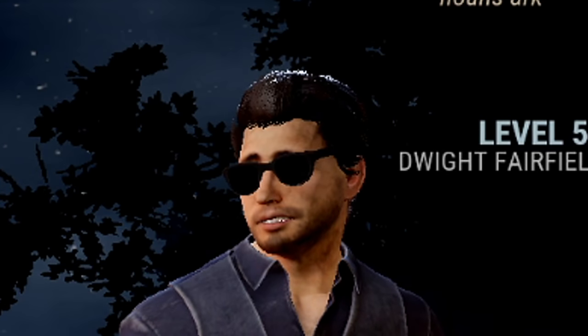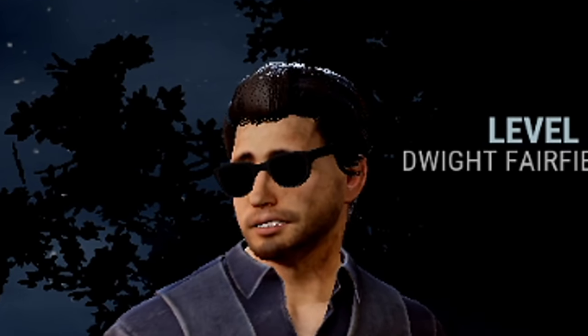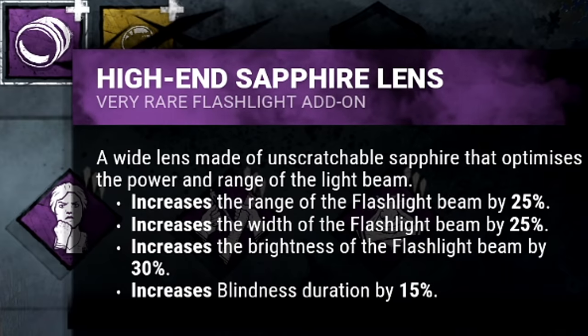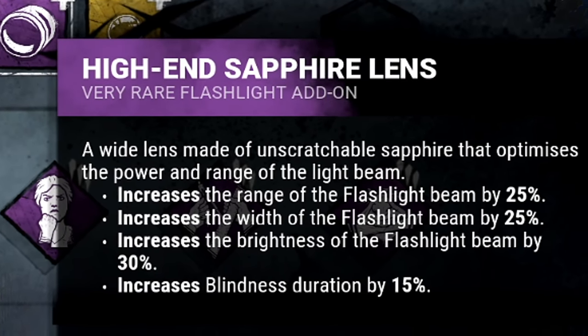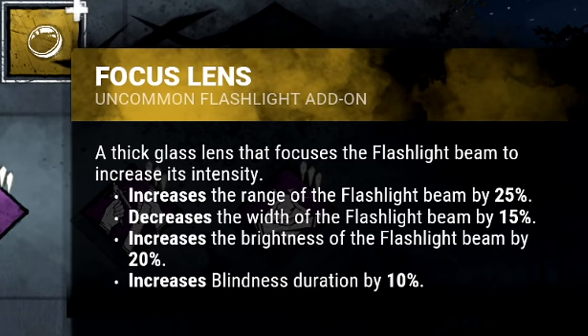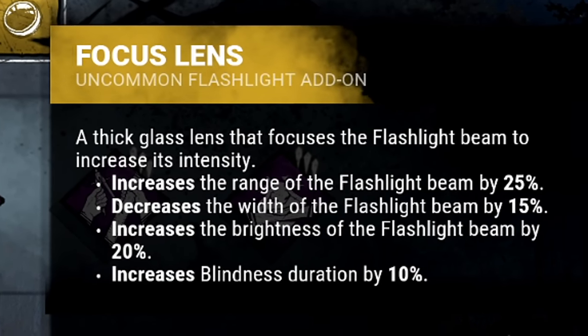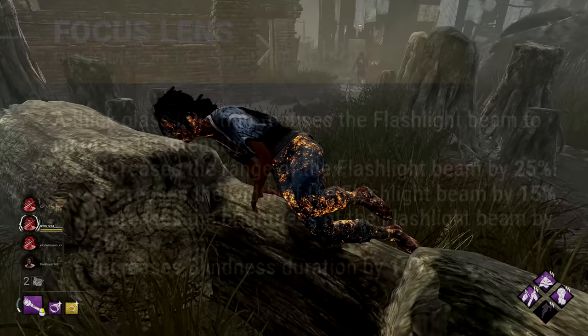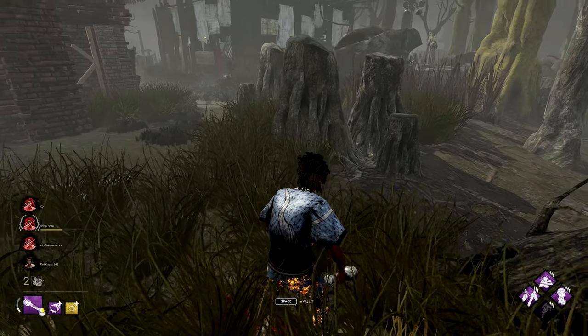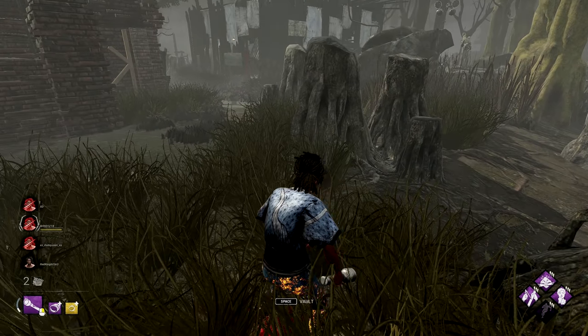Yo, what's up guys, welcome back to another Dead by Daylight video. It's Aaron here and today I'm going to be doing the sniper rifle flashlight. I've got an add-on called the high-end sapphire lens which increases the range of the flashlight by 25%, and also the focus lens does the exact same thing with 25%. So you can pretty much blind killers from 50% further than usual and get some crazy flashlight saves.